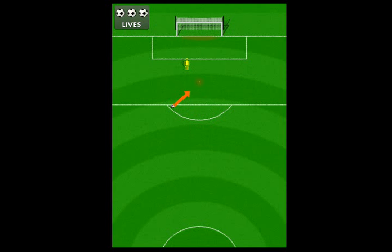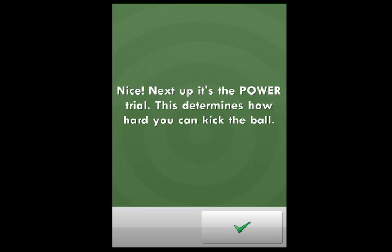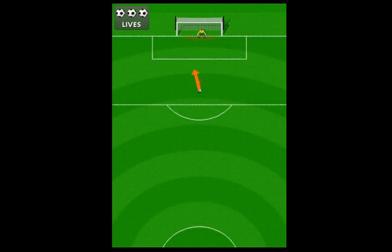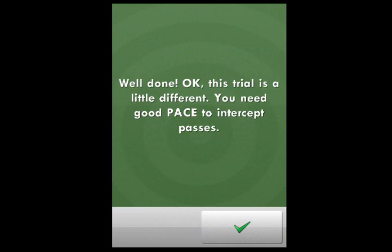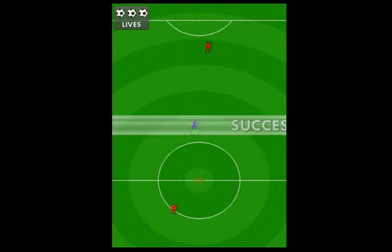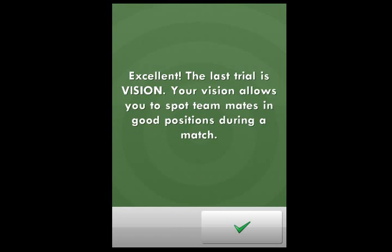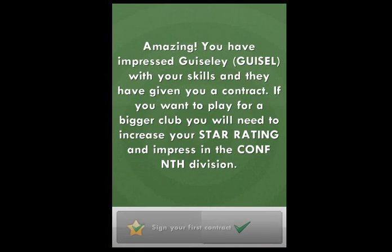There are all sorts of different football-y things going on — nice! Next up it's the power trial, which determines how hard you can kick the ball. This is basically a penalty, but not quite from the penalty spot — you want to hit this one nice and dead center. This trial is a little different: you need good pace to intercept passes, with two players running and you dragging your player to intercept. The last trial is vision, which lets you spot teammates in good positions — another dead ball situation, easily done.